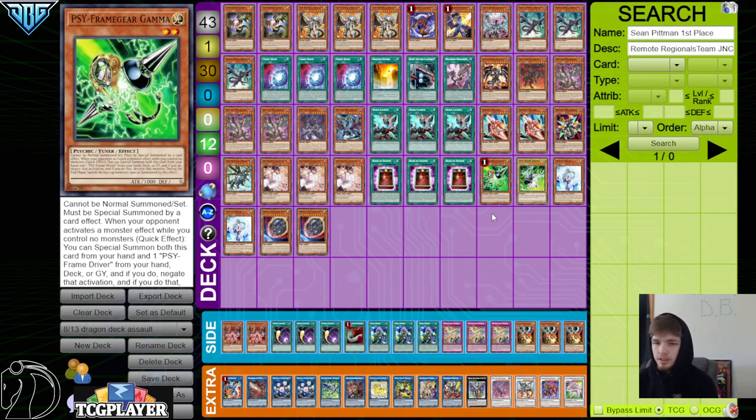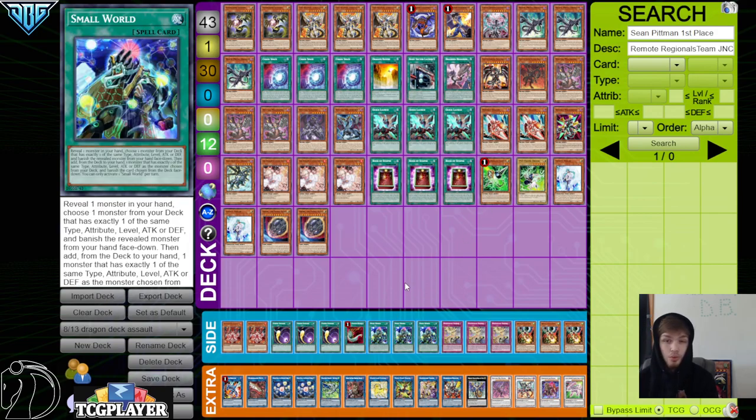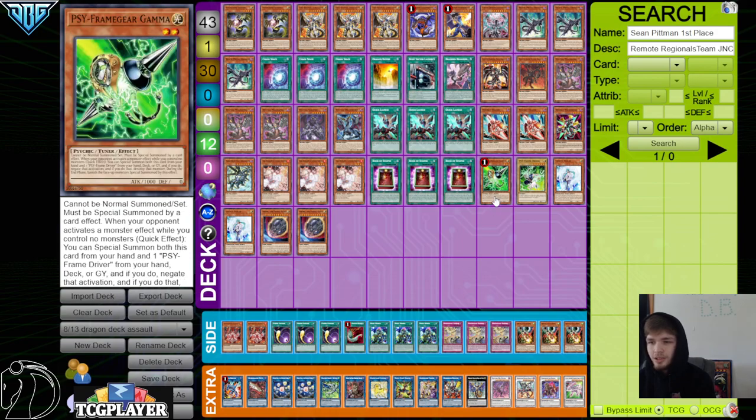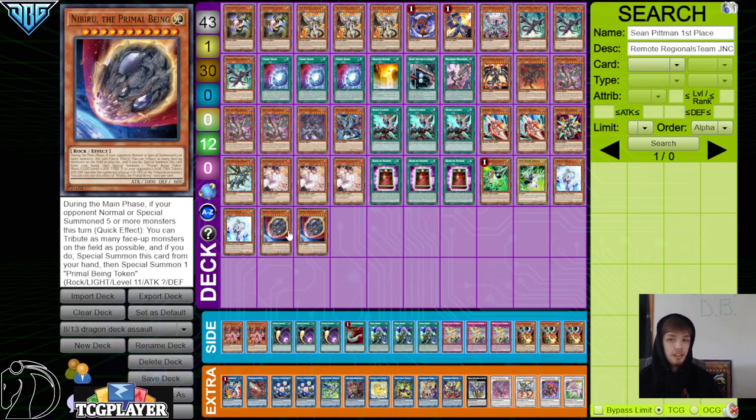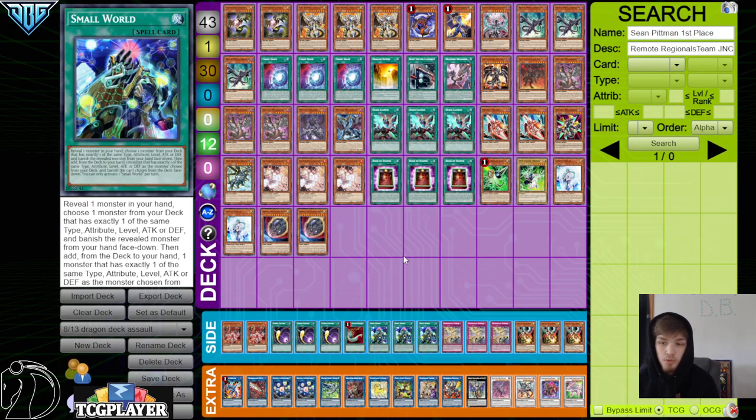Playing the Stardust Dragon because they play the Gamma. I wonder how many times it actually came up for him over the weekend to go into Gamma and Excel — or maybe it came up more because he played Small World. Small World and the Gamma isn't the greatest thing because if your opponent ended on a big board, they can go Arise Chain 1, Chain 2, and chain block it. But maybe Game 2 or Game 3 they're only going for Arise Pass to play around something like Nib, and then your Small World's nice — maybe that's what they were thinking and testing.